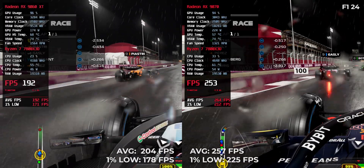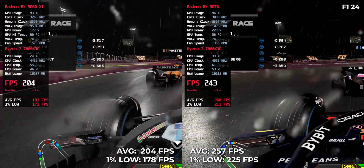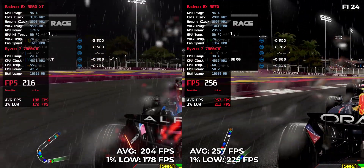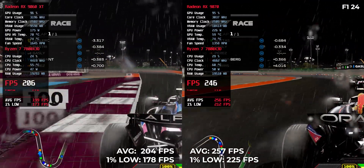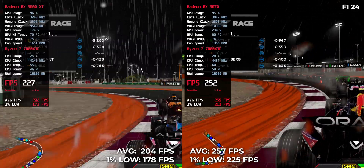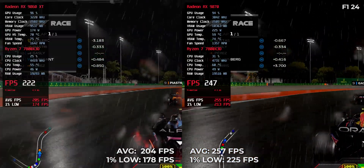F1 24 — racing games love fast hardware. The RX9070 hits 257 FPS while the RX9060 XT still manages a very respectable 204 FPS. Both are perfect for high-refresh gameplay, but if you're on a 240Hz monitor, the RX9070 gives you a full leap ahead.